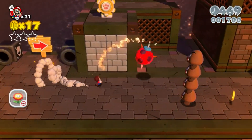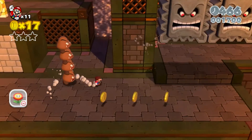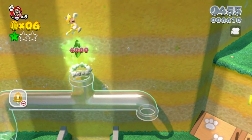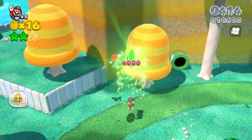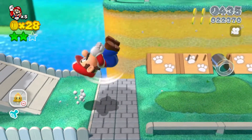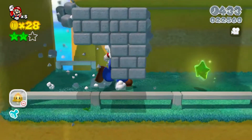Let's talk about the collectibles. There are two in this game: Stamps and Green Stars. The Green Stars help you get into some parts of the map, like the castles at the end of all the worlds, which makes it a weird optional-yet-required collectible.